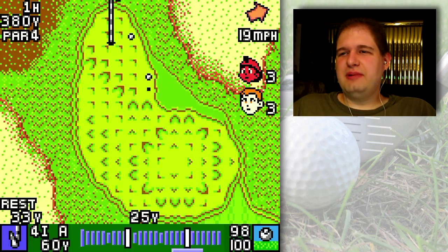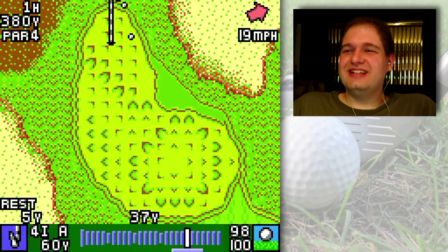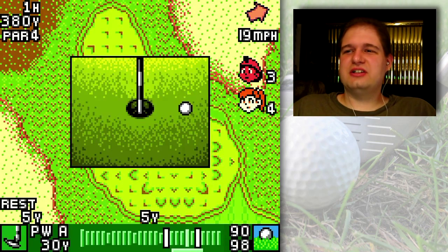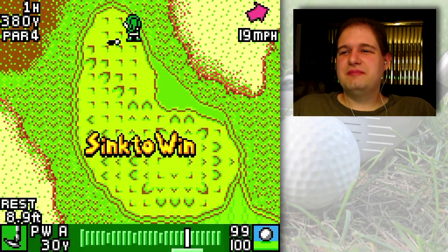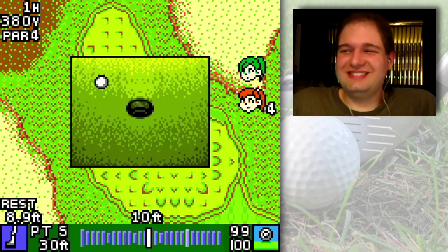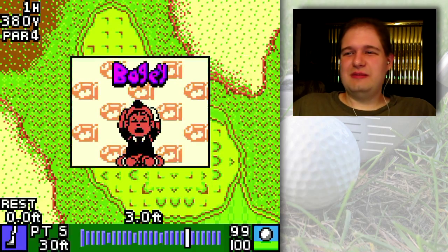I hit it about the same power I did but it went further — a lot further, awkwardly further. In real life these sorts of delicate little chip shots are kind of one of the hardest shots in golf, so be wary of those and practice those if you play real golf. Let's see if she can get — oh no, she's aiming way below the hole. Dang it, we bogey — looks like we both bogey actually.